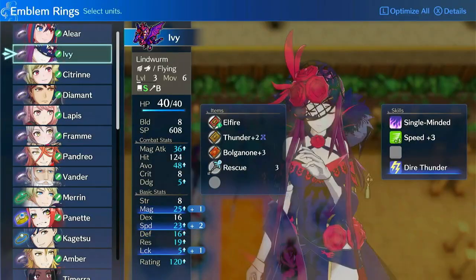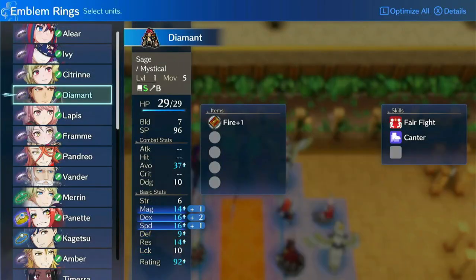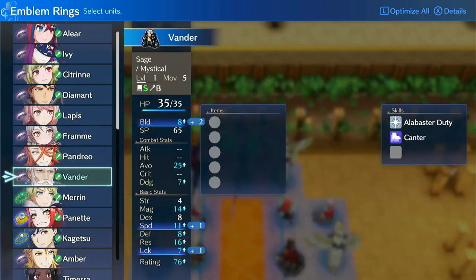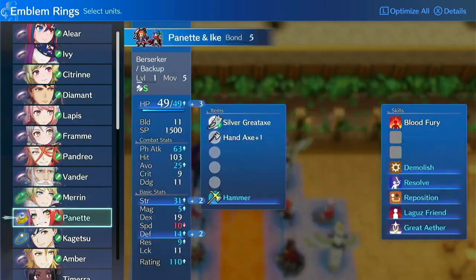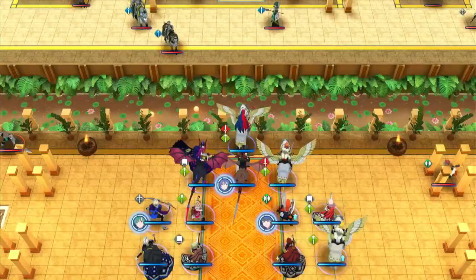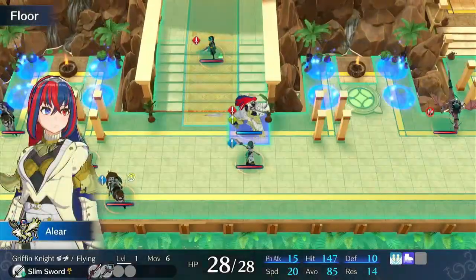Welcome back to chapter 14 of my Fire Emblem Engage LTC run. This is one of the most involved chapters in the game. It features the most required bosses of any map so far, and one of them has 3 health bars. While each boss is relatively weak, the larger number of total health bars requires many actions on our end to clear them all out in 2 turns.